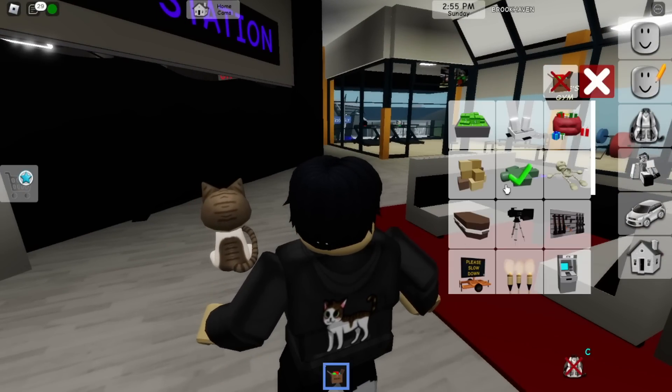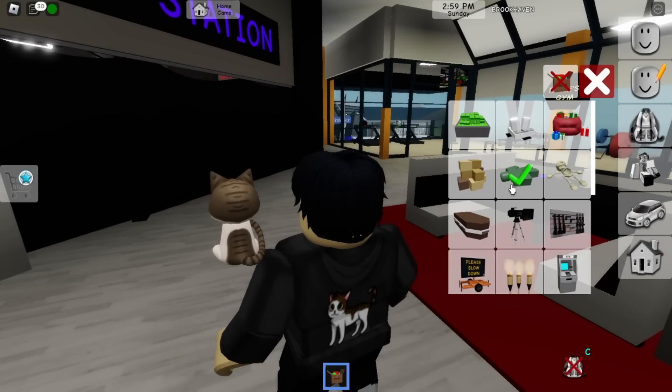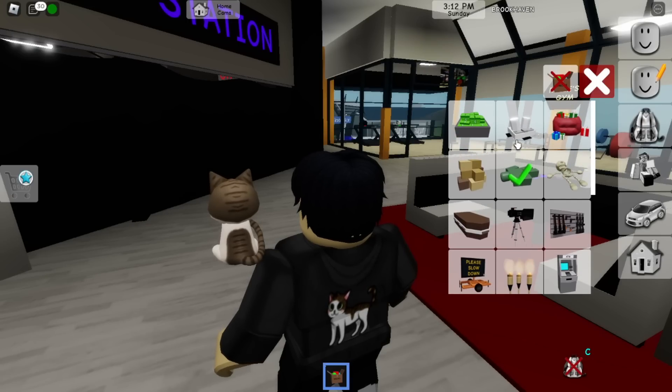So if we go ahead and bring this interface back up - remember guys, you can have so many props. If you're in your own server, you can actually have like 20 props just around the map however you desire. Going through here, we can have different signs, different things to tell people to keep out, and different variations including spotlights and even fireworks.